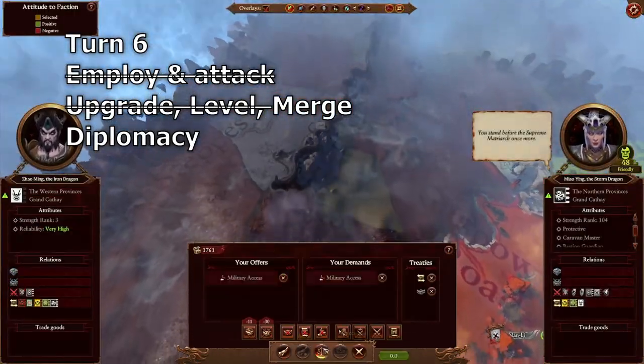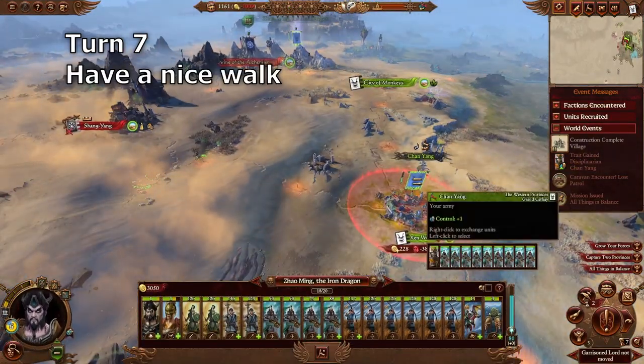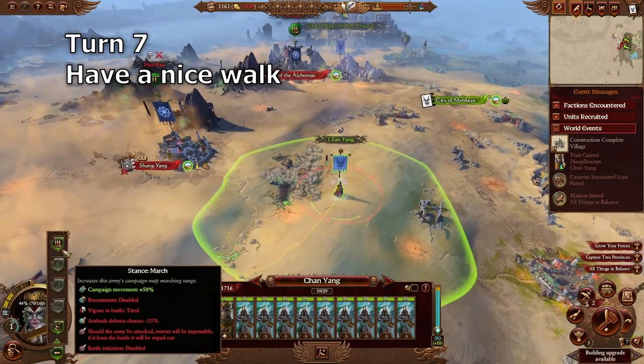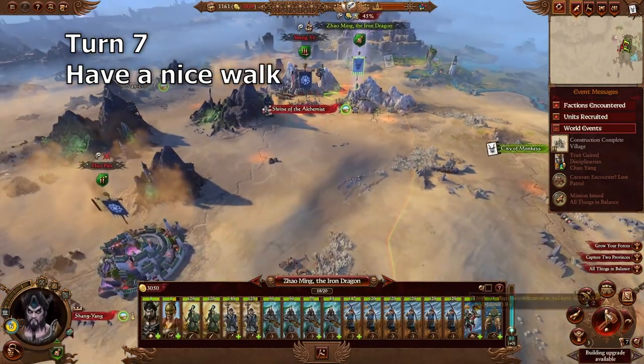Turn seven: do any diplomacy you can, then move Jiao Ming towards the Shrine of the Alchemist and move the second lord towards Shang Yang. If you can, put them in ambush stance — if you can't, don't worry about it.